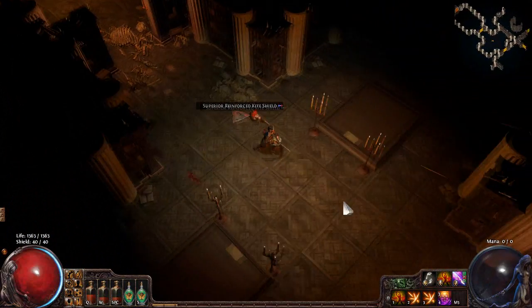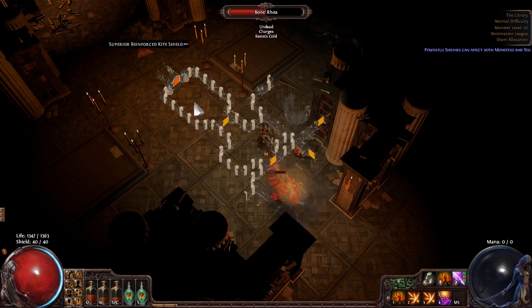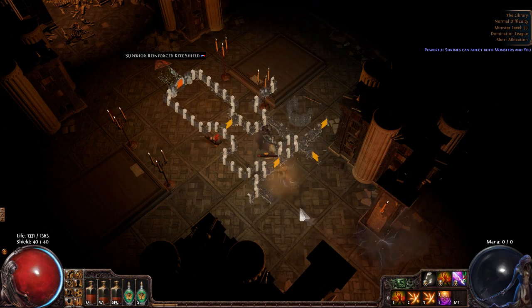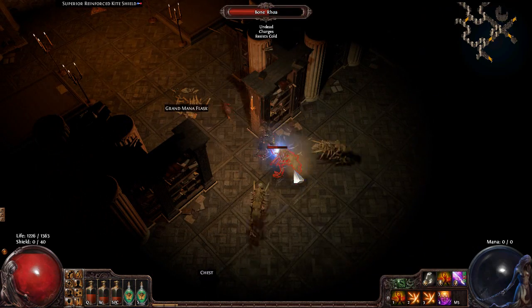We'll continue through and I'll point out the different mobs. As usual when navigating through any zone like this — it's kind of maze-like — you just want to pick one wall and stick to it and follow it around. I'm pretty sure that's the easiest way to navigate through; I don't know of any other tricks.